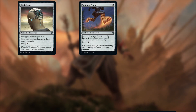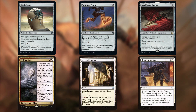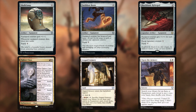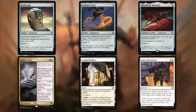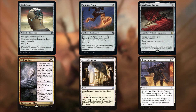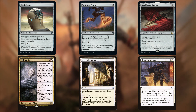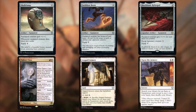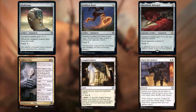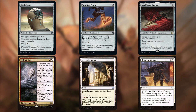Skullclamp, Swiftfoot Boots, and Blackblade Reforged are the only three equipment, and we run Fighter's Class, Axgard Armory, and Open the Armory to search them up. I cannot understate how important Skullclamp is to the functioning of this deck, allowing us to turn all those 1/1s we create into cards very cheaply. If it's not dealt with quickly, it is very easy to end up drawing a mass amount of cards as you cycle through your Sand Warriors. That's why it's so important to have all these equipment tutors even though we're only running three — we need to get Skullclamp as soon as possible. If you do get a tutor after Skullclamp is already out, then Blackblade Reforged is a great finisher, or Swiftfoot Boots to help protect our commander.